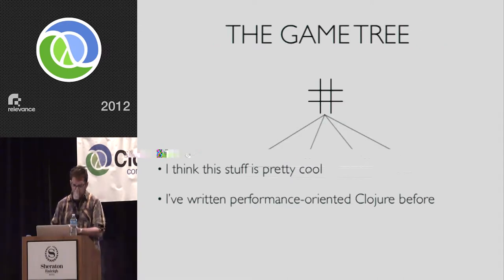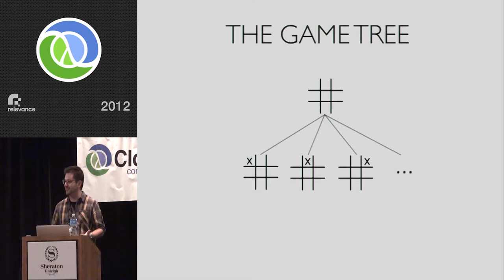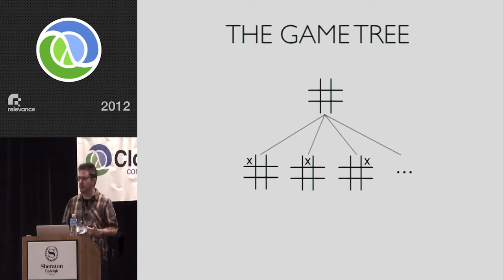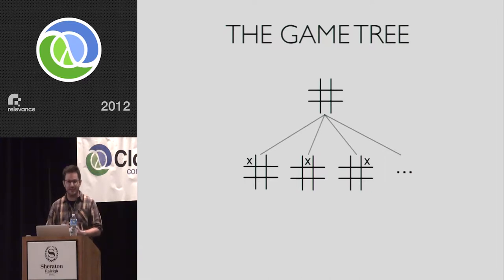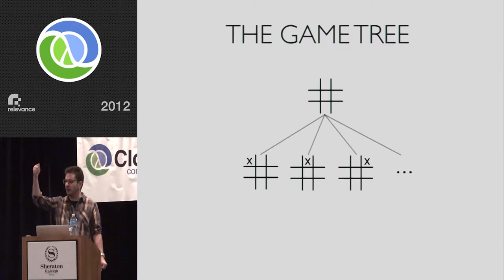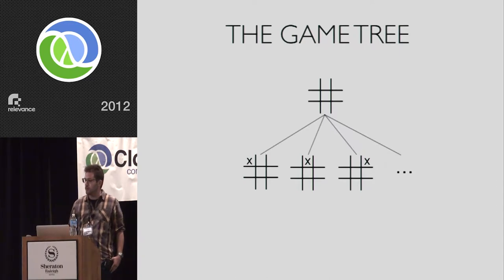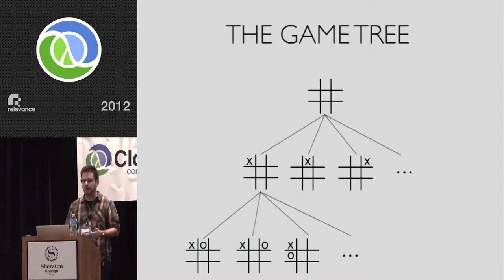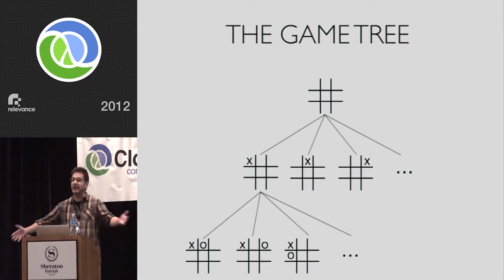So where do we start? Most AI is search. We're at a particular position, we want to make a smart move, so we want to search for a move that will lead to victory. In tic-tac-toe, we start with an empty board — the root of our game tree — and the children are all first moves X can make, then all responses O can make, continuing down until we get to the terminal positions, the end points of the game. This is the space we're searching.